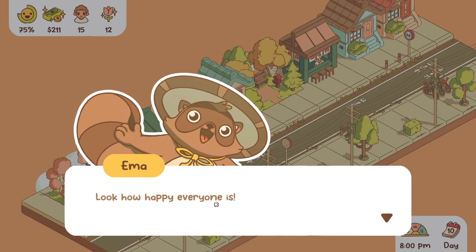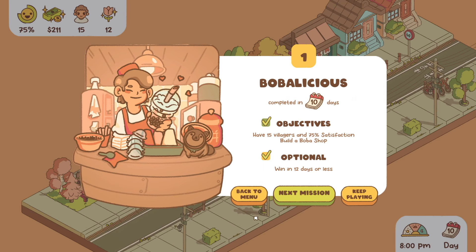I won! Great job — look how happy everyone is. Now let's move on to another street. Bobalicious! We completed in 10 days — we got our 15 villagers, 75% satisfaction, and won in 12 days or less. Yes! This is where I'm going to leave it today. Next episode we'll move on to the new mission. I hope you guys enjoyed — if you did, please comment, like, share, and subscribe. Come back, because I love it when you come back. Until the next one!